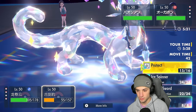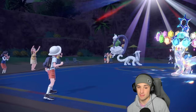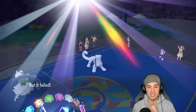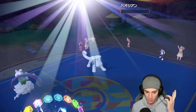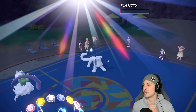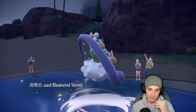Doubling down on their Chien-Pao with Bleakwind Storm and Sacred Sword — I don't think Sucker Punch will KO us. They go for double Protect again. Sacred Sword flies and brings them down to a sash. Bleakwind Storm lands — the crit didn't even matter since they were sashing up anyway.